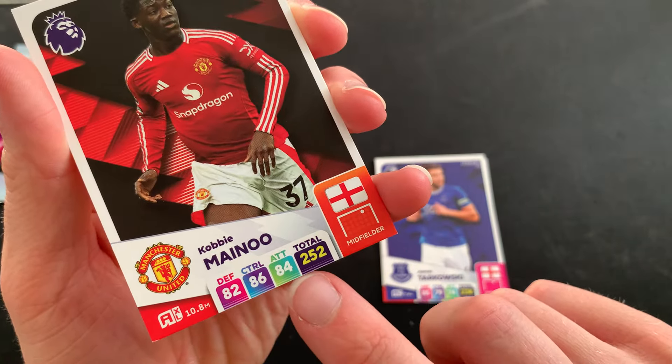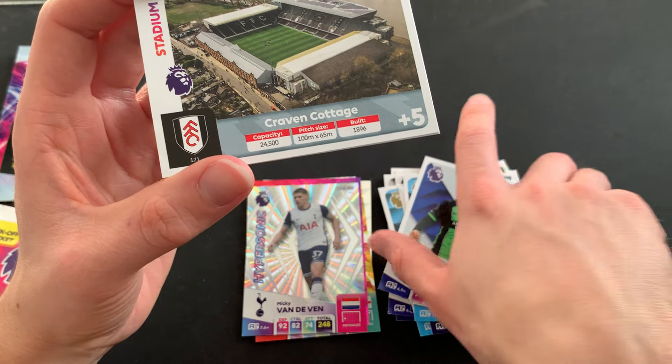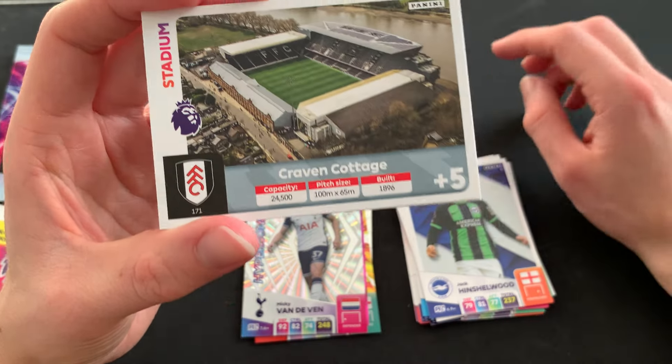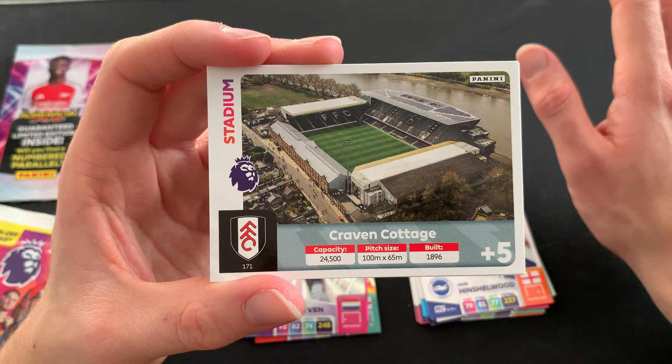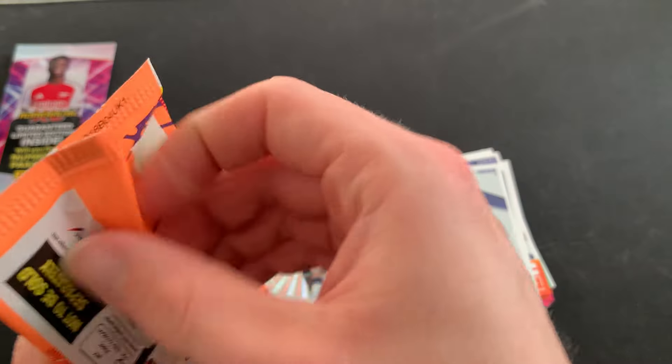We've got the bonus trophy card — very nice design. Then Hypersonic Mickey van de Ven, very nice. Then Jack Hinshelwood, and another stadium card — Craven Cottage! I really like these, they are already my new favourite cards. The stadium photos are paired with their teams, which makes sense, though I'd have liked seeing all the stadiums next to each other. They look incredible. We finish off with Evan Ferguson.